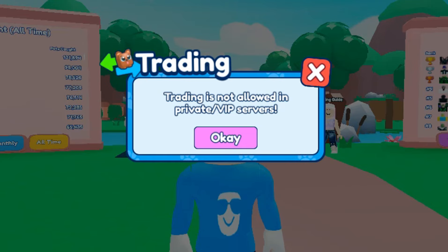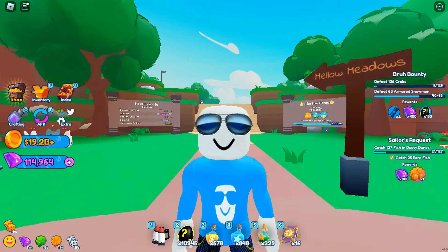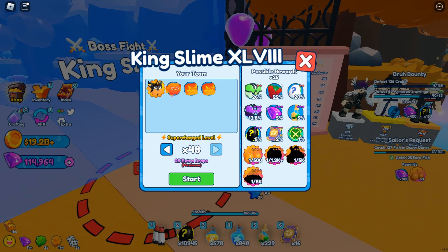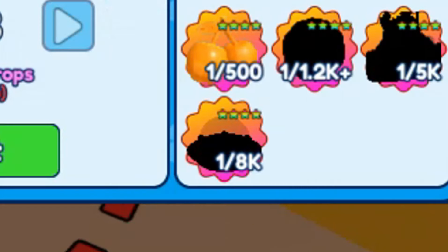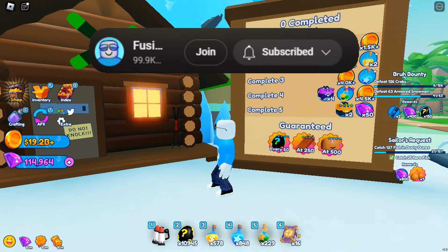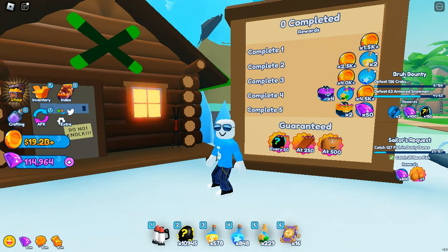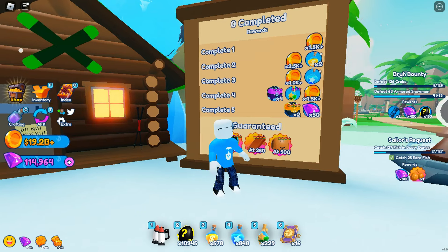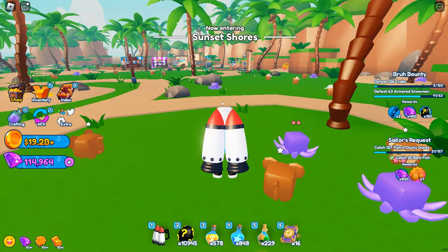Trading isn't allowed in private VIP servers, so I can't even trade Stitch. Over in the King's Line boss fight, there's the UFO at 1 in 8,000. We can see some guaranteed things too - a prismatic egg every 50 quests completed, one of these bra mounts at 250 quests, and another bra reward at 500. That's going to take a while.